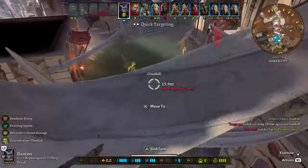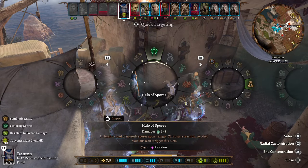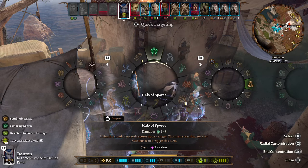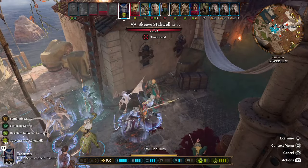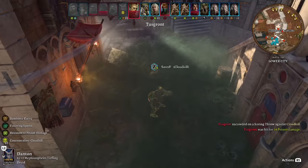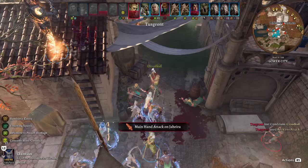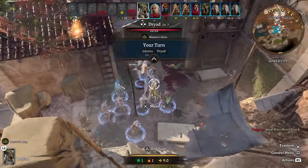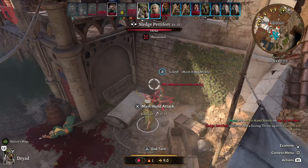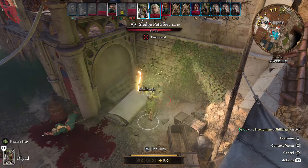26 damage and enemies just have to run through it. You hold concentration on this and hide in the background. We still have halo of spores as a reaction — selecting this enemy that's another 7 easy damage, and even with a save that was 14 damage total. Now the dryad — as long as they hit they will entangle if the save fails — 12 damage and we can strengthen their shillelagh as well.